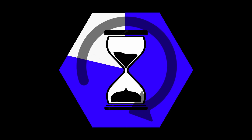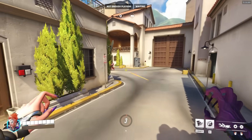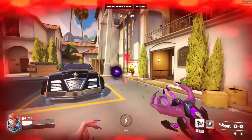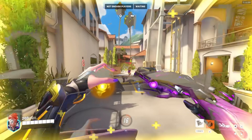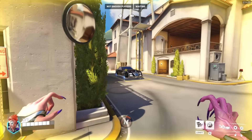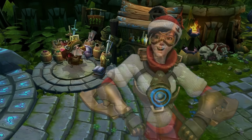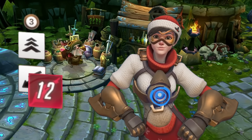Almost every hero will be in a cycle where they get their cooldown, use it to fight, fall back, wait for it — and when they have it up again, they go back in, fall back, wait, go in, fall back, wait. It becomes a cycle. For example, let's look at Tracer. Tracer is a hero that has three blinks and a recall, which has a very long cooldown.